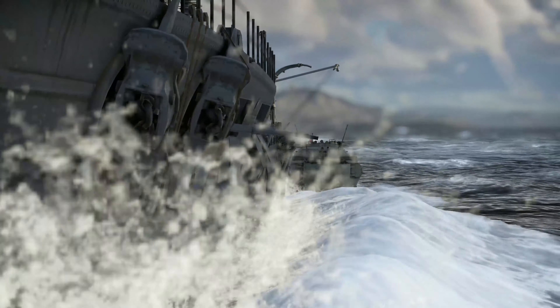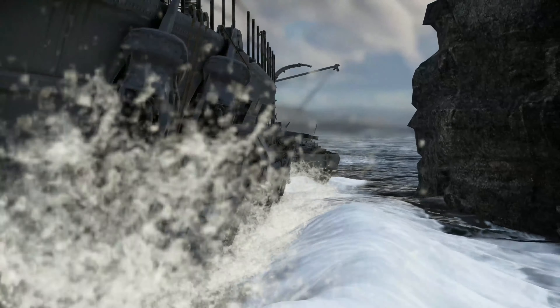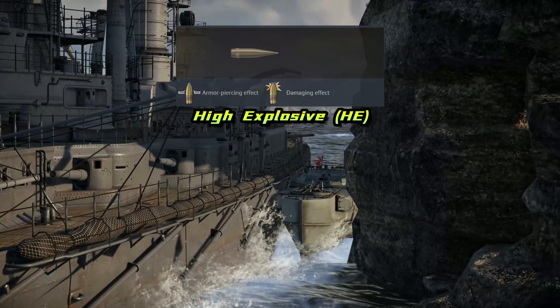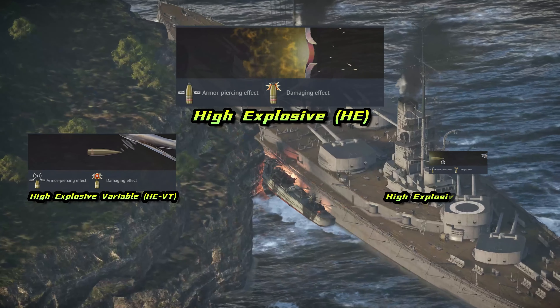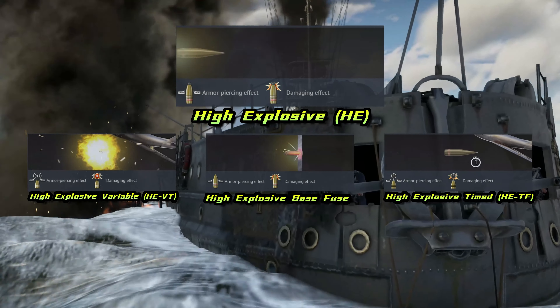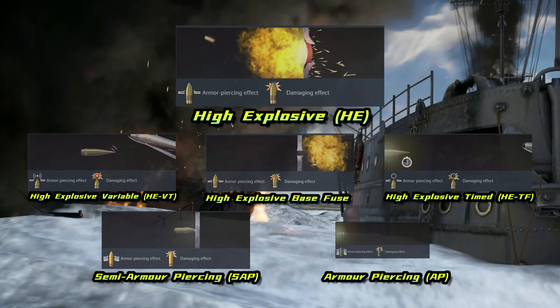Alongside the gun type, there are 6 main shells that can be used: high explosives and 3 sub-variants of high explosive — the HEVT, HETF, and high explosive base fuse. Then you have semi-armor piercing and armor-piercing rounds.